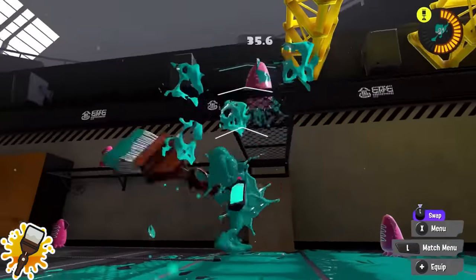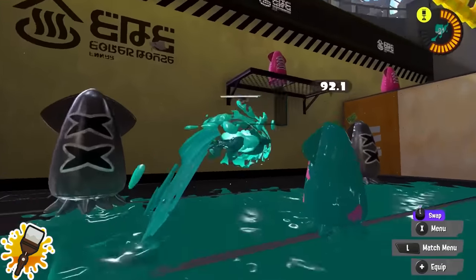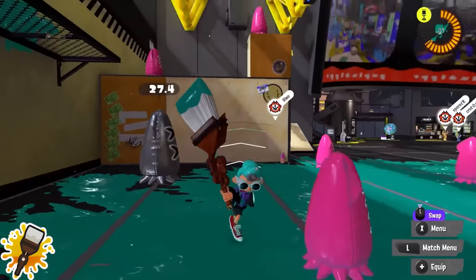Octobrush: you are a lot slower than Inkbrush, so I'd highly recommend squid roll flicking or jumping when you flick to get a little bit of extra distance. That bit of mobility will allow you to chase enemies and be a lot harder to hit yourself.